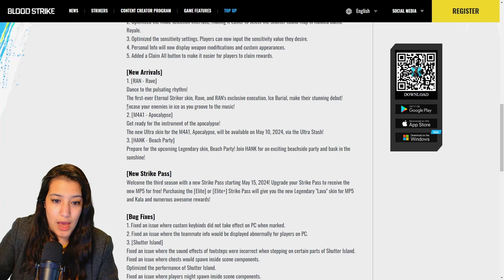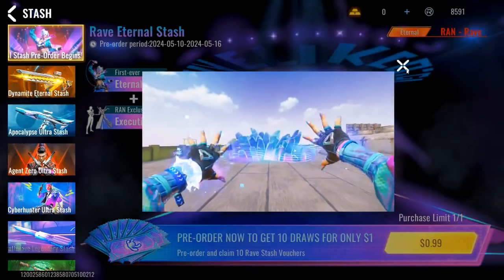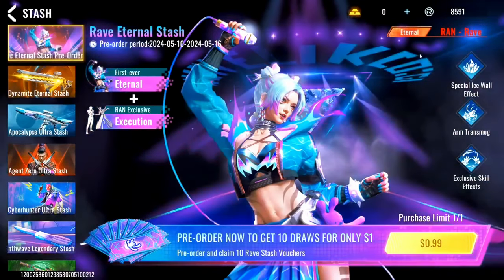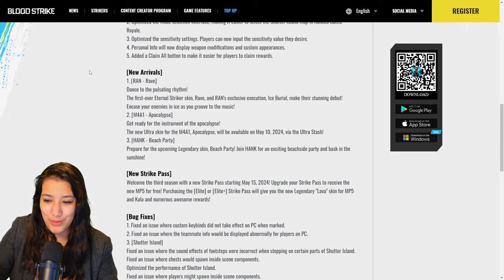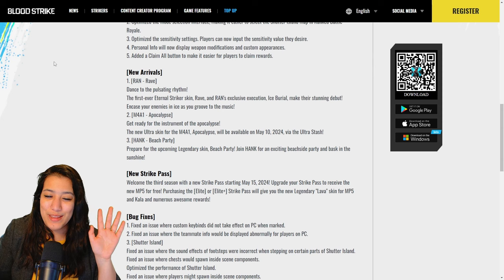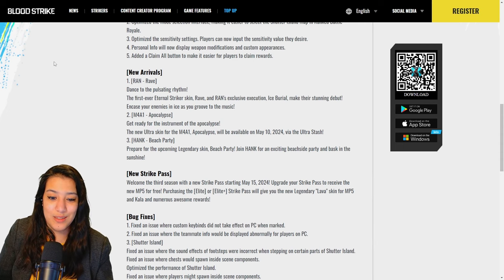New arrivals! We have the Rave skin — dance to the pulsating rhythm. This is the first ever Eternal Striker skin, with Brave Ren's exclusive execution 'Ice Burial' making its debut — encase your enemies in ice as you groove to the music. We also have the new ultra skin for the M4, 'Apocalypse', available on May 10th. Next up, Hank's Beach Party — a legendary skin joining Hank for a beach side party. Summer is coming so I'm very happy they're bringing out these skins!